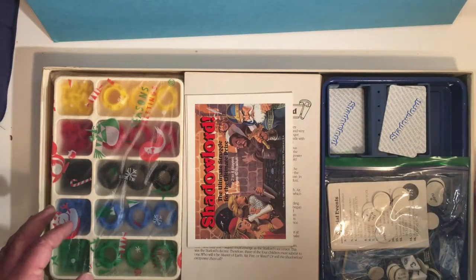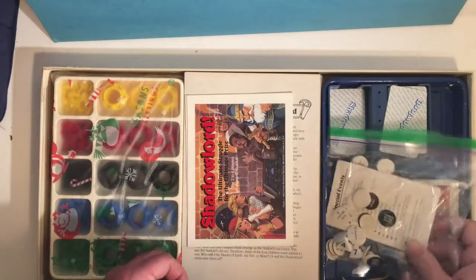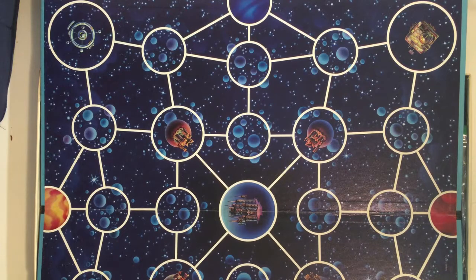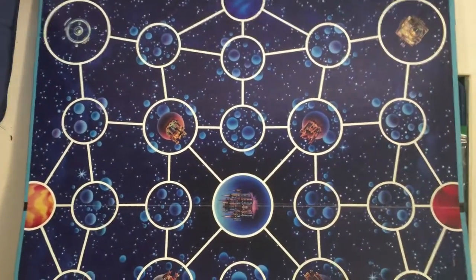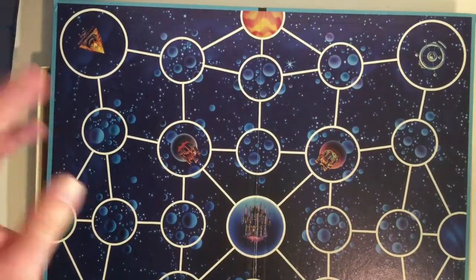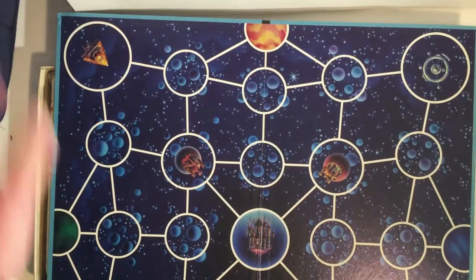Let's look at the board. That's pretty cool - you have like a star map. The cover looks like fantasy, but when you open it up it's more like a future-fantasy mix or fusion. You got castles here, then you have kind of like space junk satellites, a pyramid over there, and a spaceship down in the corner. Pretty cool stuff.